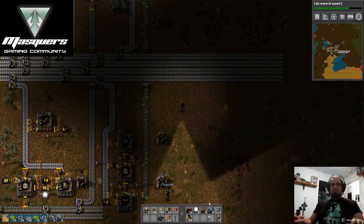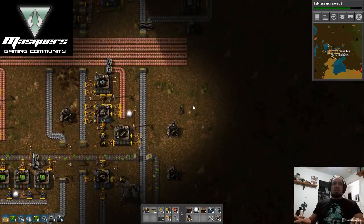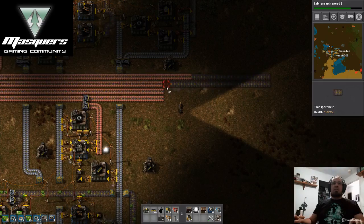Do we want to start making the fast inserters right now, or do we want to start utilizing them for the miner drills? Miner drills first, probably. Okay.